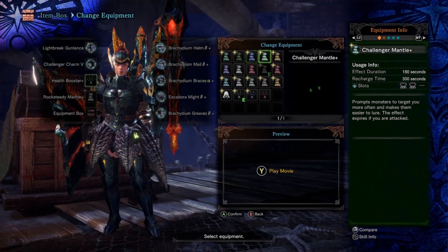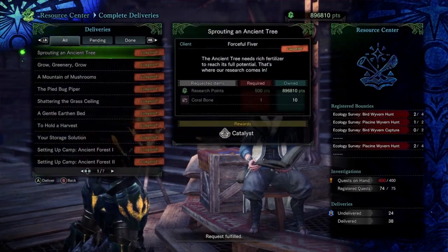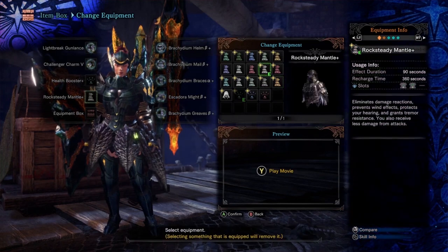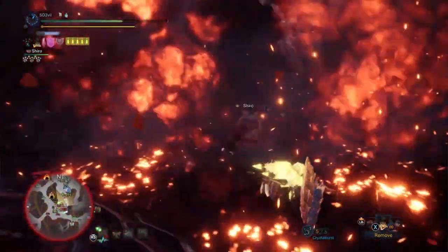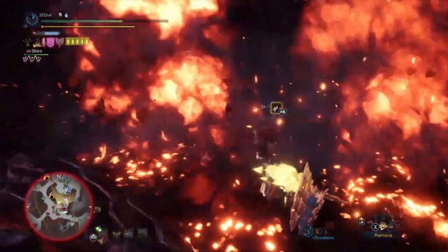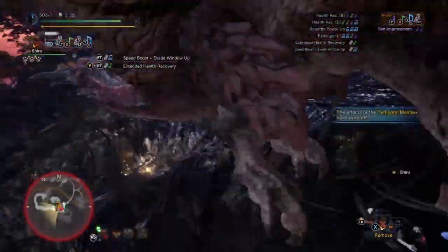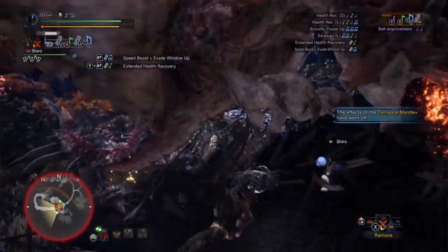Next, try to get all the Mantles and equipment, as some prove very useful when fighting specific monsters. You obtain them by completing optional quests and deliveries. If you can't get them all, I highly suggest the Temporal Mantle and Rock Steady Mantle — these are probably the most used items in the game. The Temporal Mantle will automatically dodge any attack, even ones that would normally require an invincible dodge, though it has a limit of about three or four attacks before it needs to recharge. I'd suggest just fighting normally and letting the Temporal Mantle save you when you make a mistake.